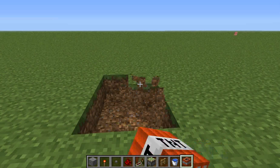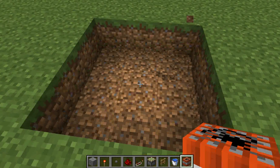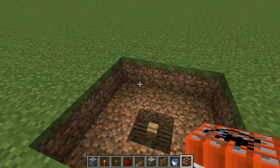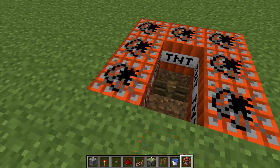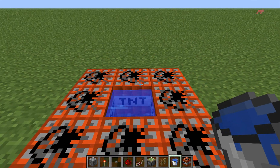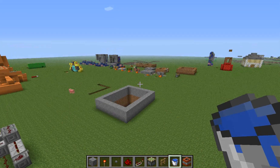Three by three holes in your ground, one hole in the very center. Put your fence post down in the center, and then do a ring of TNT around it. Make sure you put your water bucket in the middle, otherwise it'll get blown up.